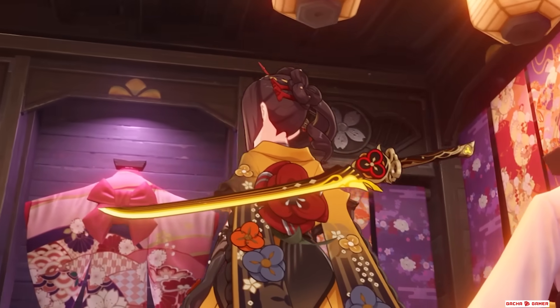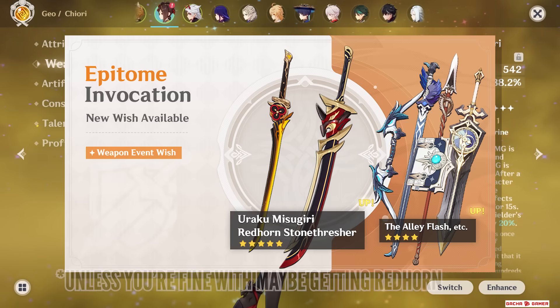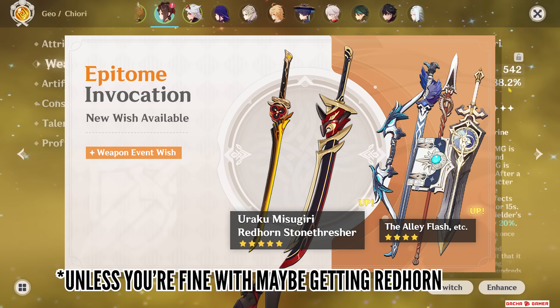I tried my best to record a scenario where all hits count as critical hits and this was the result. Don't quote me as a reliable source — this was field testing data, so the crits wouldn't be as consistent as with Harbinger of Dawn. But this damage gap is pretty disgusting, not gonna lie. This weapon is tailor-made for Chiori, but should you pull for it? Nah, the weapon banner is a scam, but it's a really nice vertical investment.